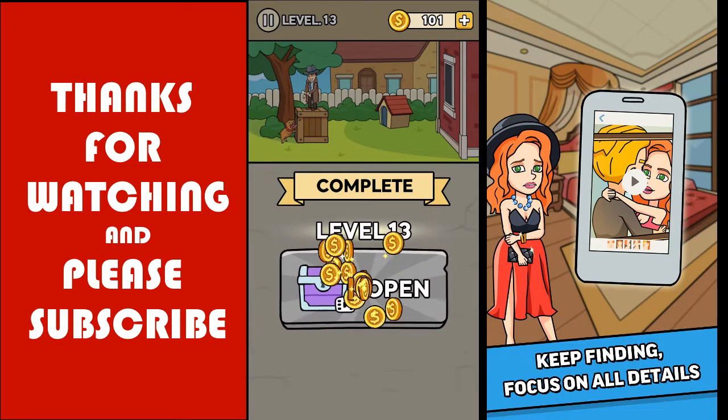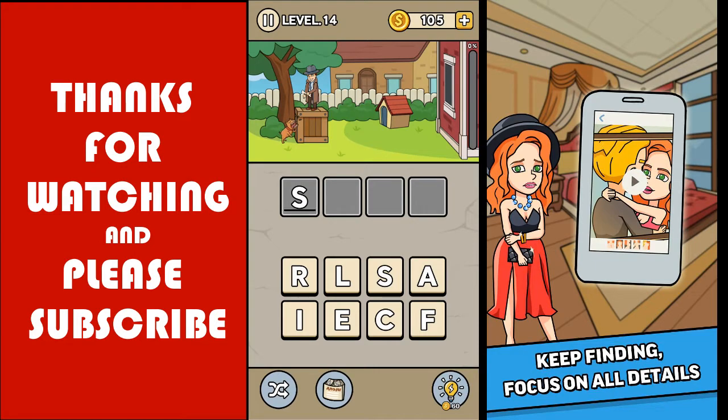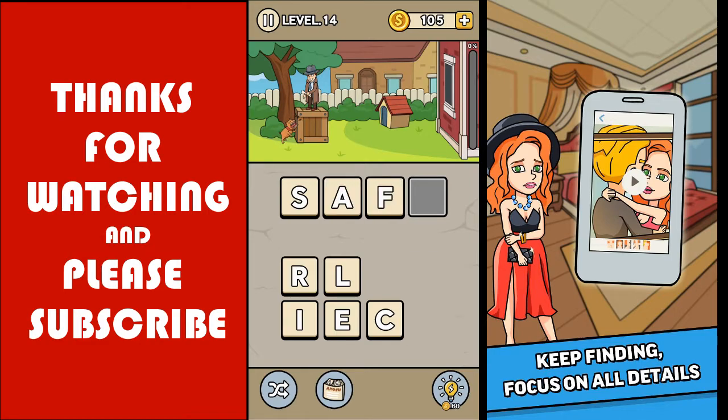It's a really cool game, guys. You can go to the Play Store or App Store and search for Word Secrets and download it - it's really easy and exciting. Now the letters are S-A-F-E, so we chose the bone and threw the bone.